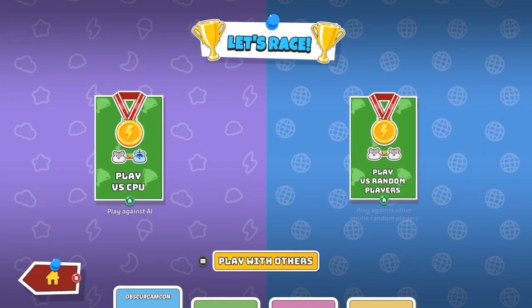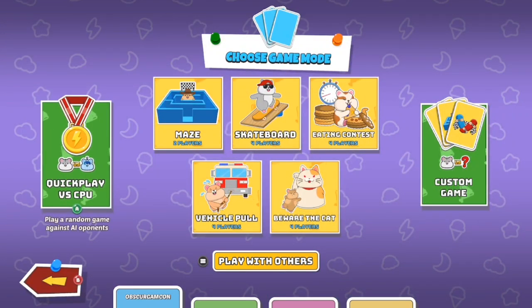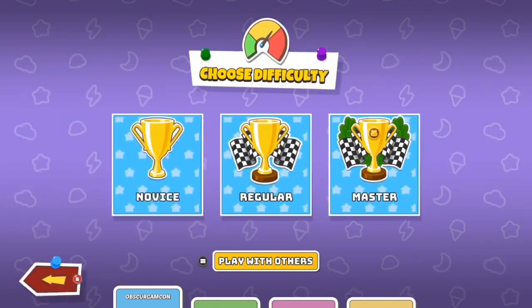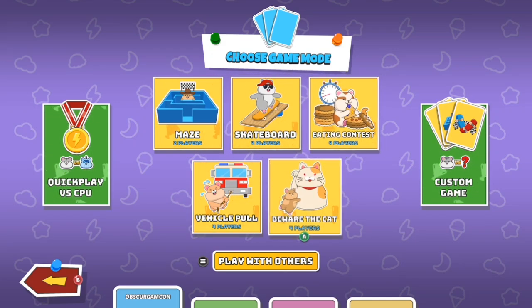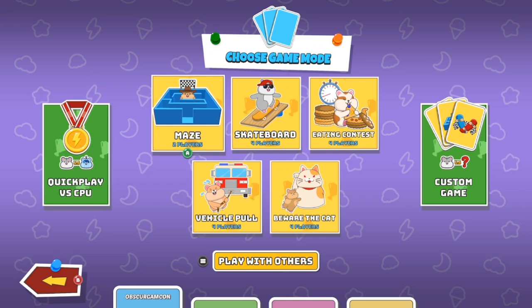You can play with CPU or play with random players online. What they've gone ahead and done is they've provided me codes for these mini-games. You've got the maze, skateboard, eating contest, Be Worth, Were the Cat, and Vehicle Pole. Playing these games will get you resources quicker than by having them work or doing other tasks, but these are ones you do have to pay for.